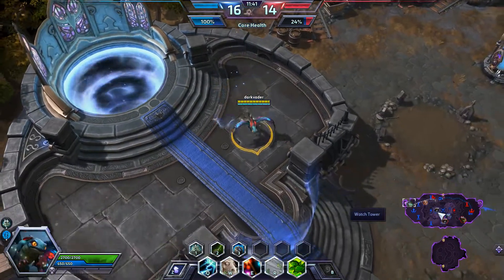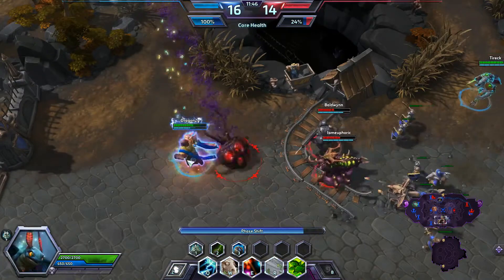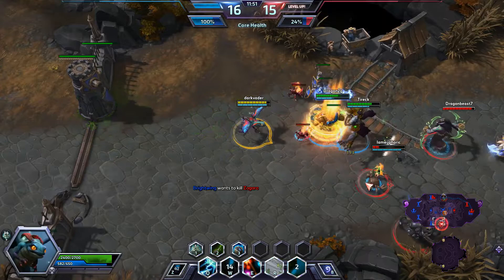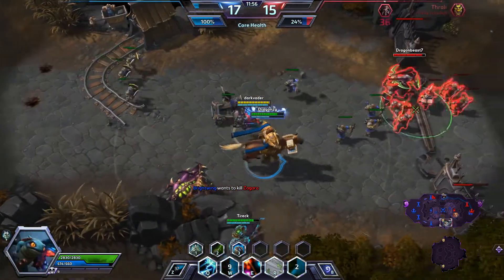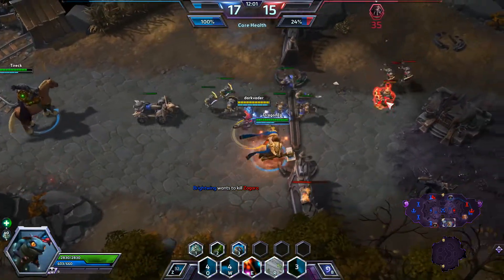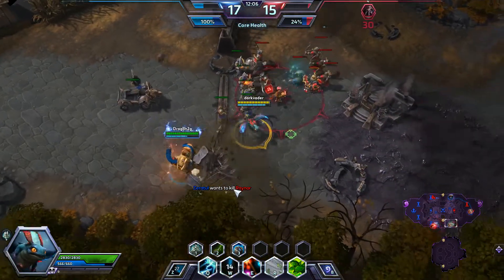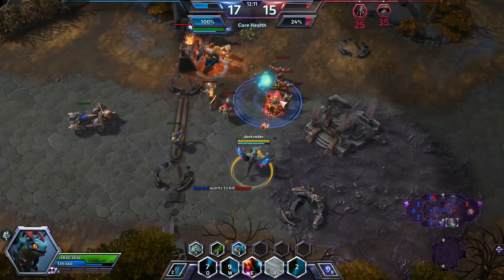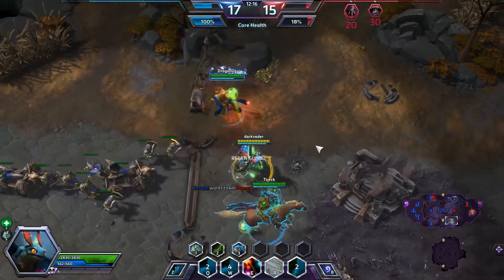This covers Brightwing fairly well. Let's jump down here and help out Uther — now he's feeling more encouraged. We're going to secure the kill on Zagara. If you noticed, Polymorph did a lot of damage — I did much more damage with my auto attacks while they were polymorphed. It looks like Gazlow wants to play, but he bailed out — he doesn't want to be matched up against an Uther and a Brightwing.